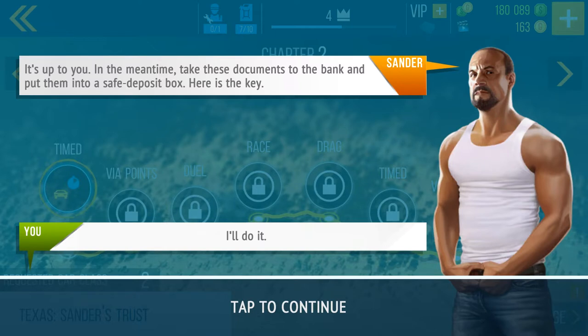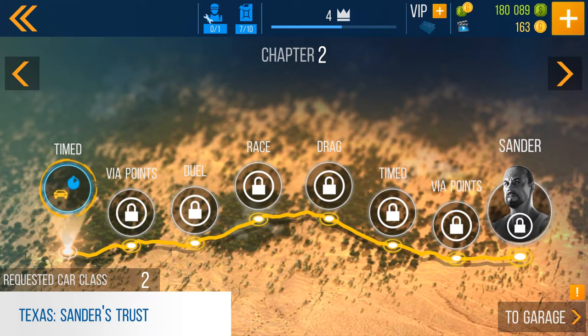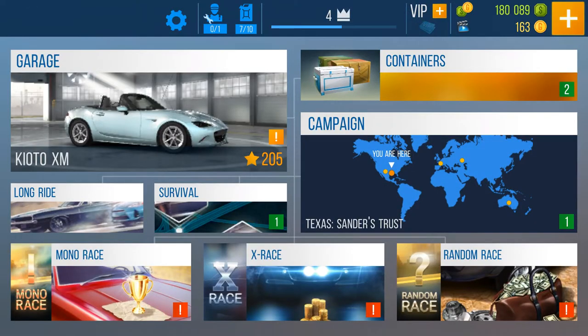'It's a serious business. Don't trust Sander — in the meantime, take these documents to the bank and put them in a safe deposit box. Here is the key.' All right! So this is chapter two — requested car class two. We're going to continue with that in the next video.